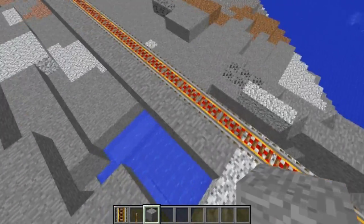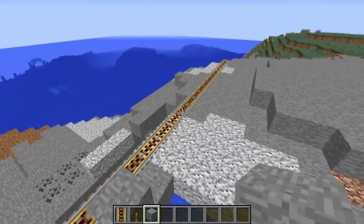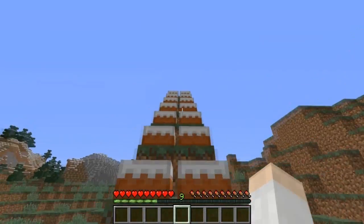Note that if you place a block down somewhere along this track, it will update the powered rails and they will no longer be turned on. Also, armor stands will activate pressure plates, and you can use cakes as stairs.